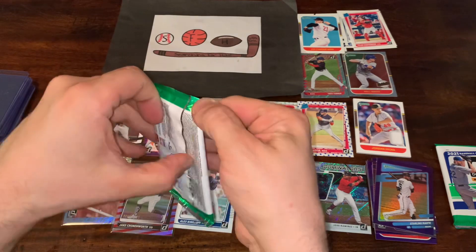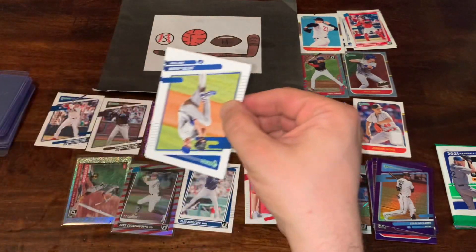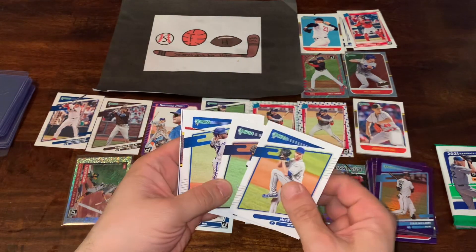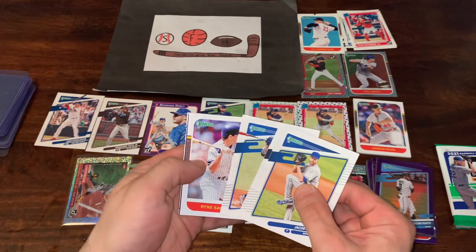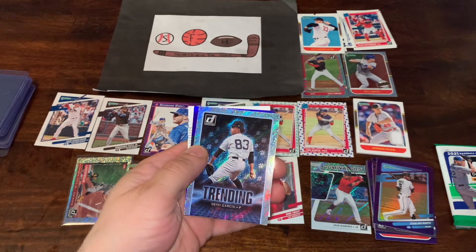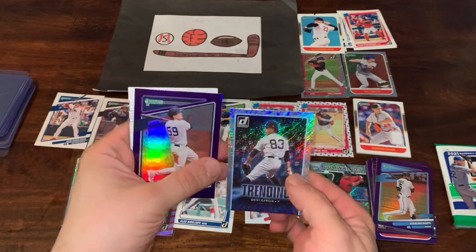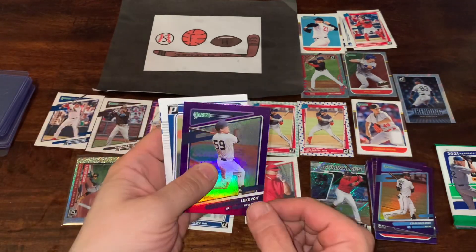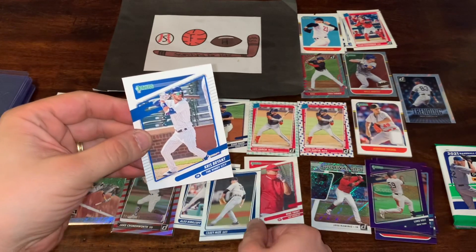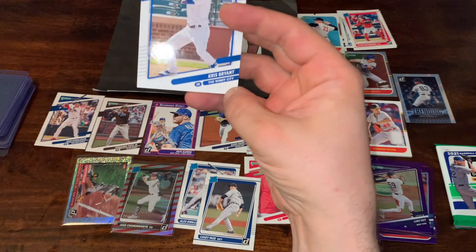Final two packs — make sure you leave a like on the video, leave a comment, let me know what your favorite card is and if I missed any inserts. There's a nice Jacob DeGrom, Tyler Glasnow, Vladdy Jr., Ryan Sandberg. Trending insert of Davey Garcia — nice looking card, not numbered but a nice insert of a young up-and-coming player. A Luke Vote Purple, a nice Casey Mize, and Chris Bryant — that's actually a name variation I almost missed. Instead of Chicago, it's The Windy City.